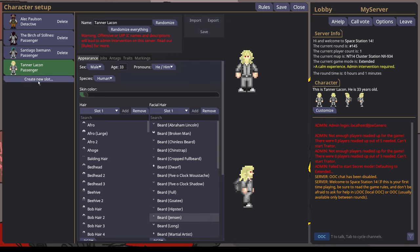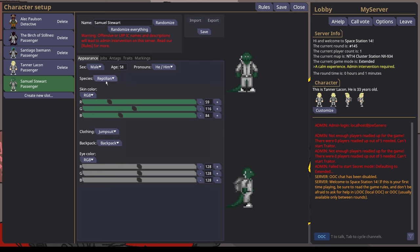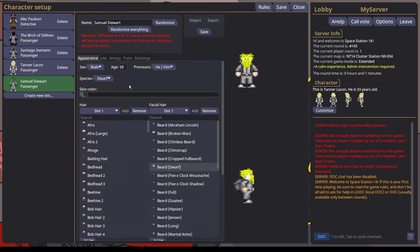In this character menu, you can create any character that you wish. The most important thing is you pick your species, which each one has minor buffs and debuffs — not anything that game-changing. Diana is definitely something I would avoid if you're new. The other five are all pretty similar.